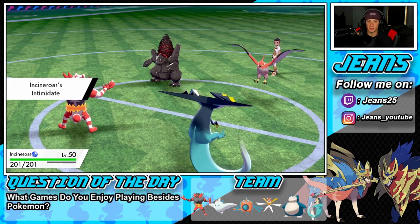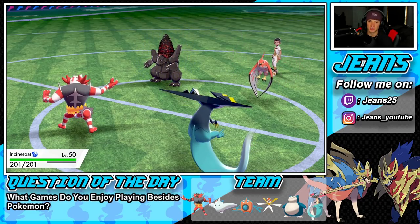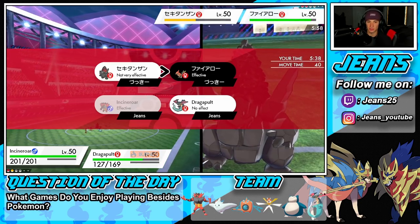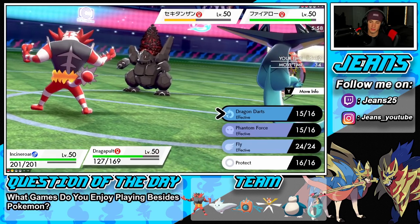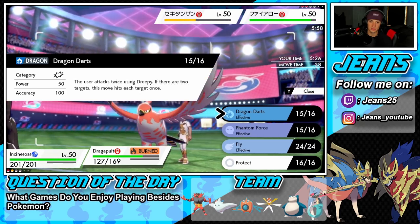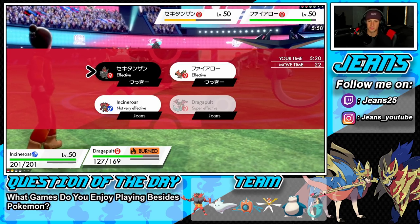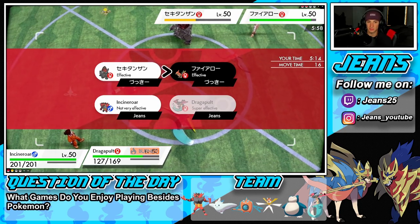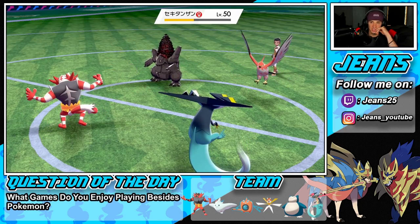I have to get rid of that Coalossal — I feel like that Coalossal is just posing so much of a threat. Definitely want to Fake Out this turn. What do I want to Fake Out onto — Coalossal, probably. Good dragon darts. This is tough — it's not looking good for us since he burned me. Going to Fake Out Coalossal and get after him with Phantom Force — no way Coalossal protects, right? Nope, Coalossal doesn't protect. There's a nice little Fake Out. We're making a flinch, Phantom Force dropping. Hopefully the bird goes after Dragapult just to waste turns.